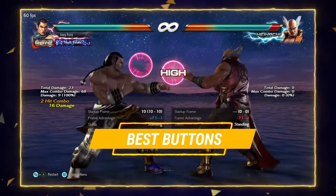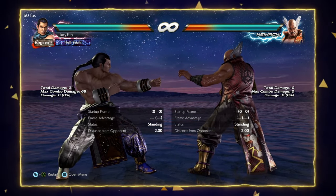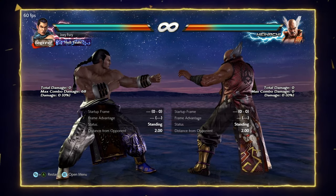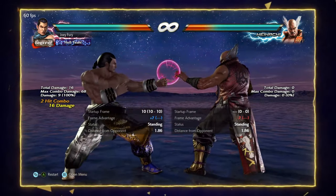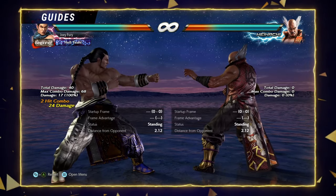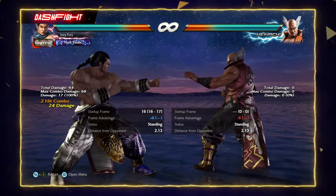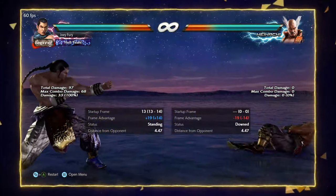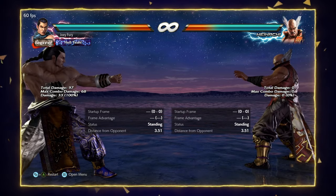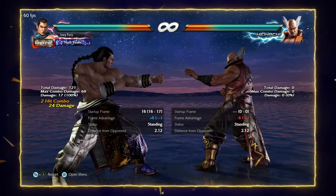Jab, 1-2, and 1-3. Feng's game plan is focused on poking, so naturally he will make use of his jab options very often. 1-2 and 1-3 are both quite strong. 1-2 has good range and is plus 7 on hit. 1-3 is plus 6 on hit and there's a counter hit property on the second hit — if they swing after the first jab, that second kick is going to counter hit knockdown and get you a free shoulder. Use 1-2 and 1-3 to get the pressure started, but be careful not to overuse 1-3 because the second hit can be ducked and launched.